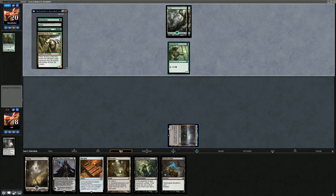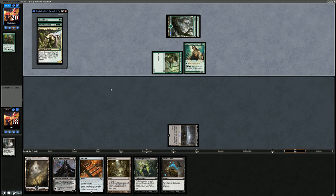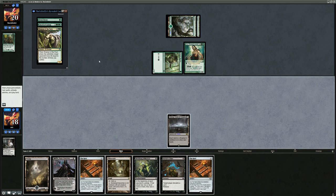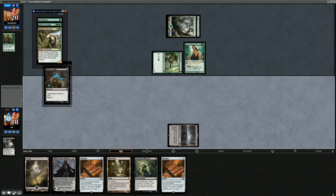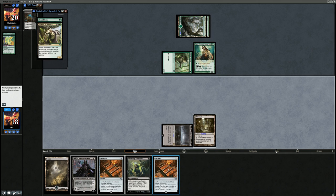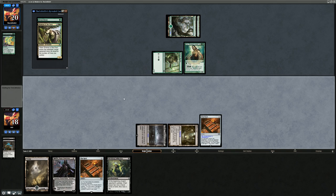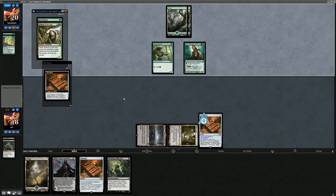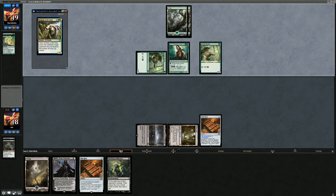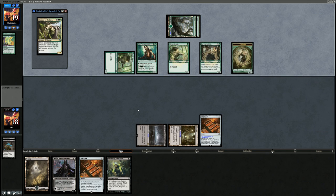Their hand is Chord of Calling, Archdruid, Mystic, and Shaman — probably gotta take the Archdruid, which otherwise makes an obscene amount of mana and we don't have an answer for it. We accidentally turned on Shaman of the Pack with Urborg — now they have access to black mana where they didn't before. Opponent drew an Azusa for the turn. Their hand is Mystic, Chord, and Shaman. We'll Raven's Crime them and play The Rack to deal 1 damage. Opponent discards Chord of Calling. I'm just gonna play The Rack — I don't care about the Elvish Mystic too much. Maybe next turn we retrace Raven's Crime and play another Rack effect.